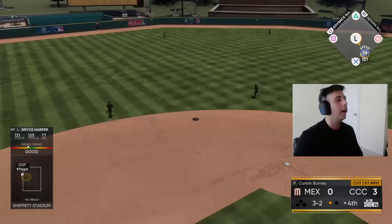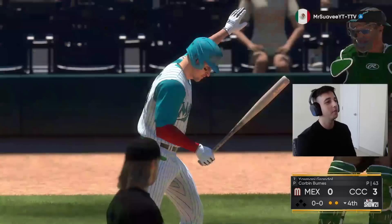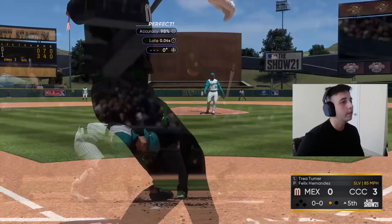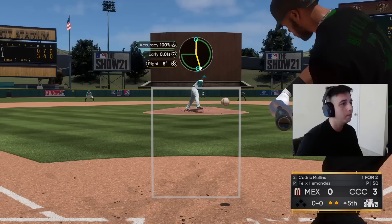Just missed two pitches, could easily be five-nothing right now but we just missed our PCI. Here comes Big Grindal — see if we can get him chasing on a slurve off the plate. Strike three! Then we get an easy fly out to left on the sinker off the plate — two outs, one-two-three, now go hit. We're looking good at the plate, just missing some pitches.